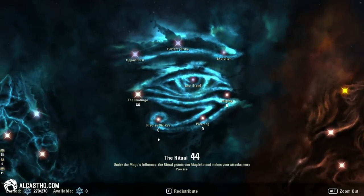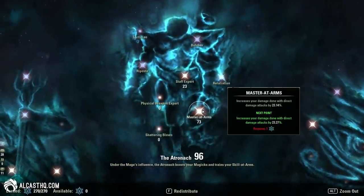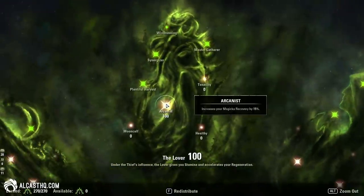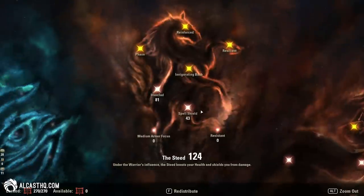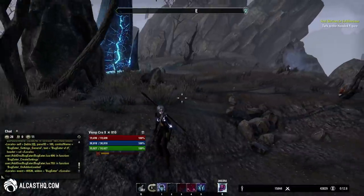For champion points there's a 300, 600, and max CP setup on the website. It's pretty standard setup — check the website for the detailed breakdown.